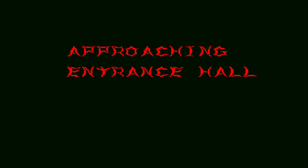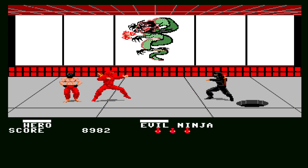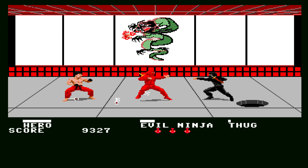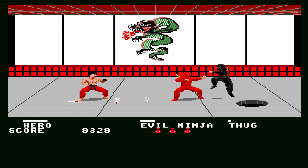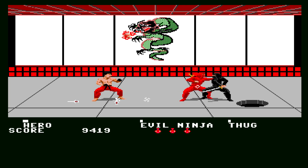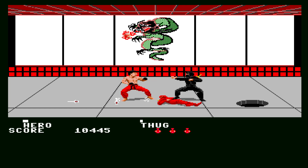Now you'll get more than one enemy per screen. So let's throw our gear at him. Didn't quite dispatch the evil ninja, and the enemy is making short work of me. My sword doesn't seem to be doing a great deal, but I've dealt with him.